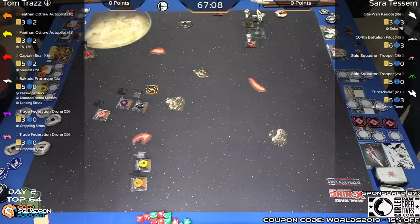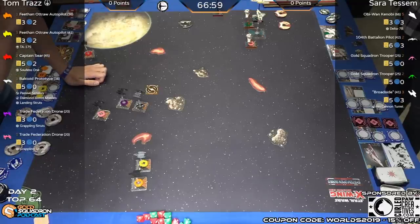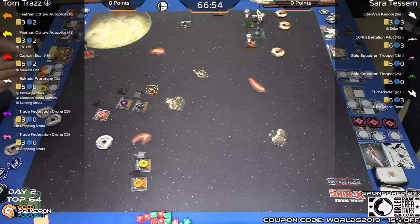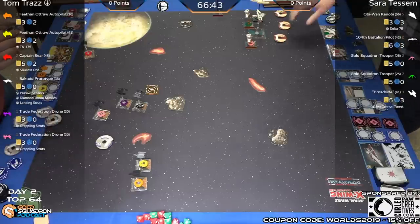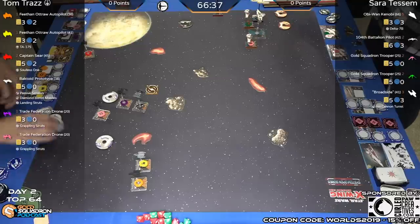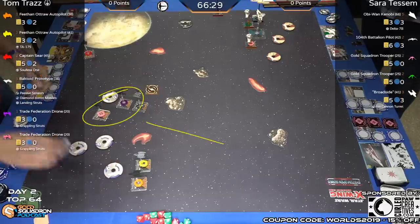67 minutes left in this round. Both players angling for that first engagement. Sarah is moving across the top of the board with Obi-Wan Kenobi hiding behind the timer, going up across the top, preparing to come down this lane as a flanker. Sear wants to try and rejoin his ships — Sear's ability only reaches to range three, so he has to get back to his guys to use it. The same applies to TA-175.